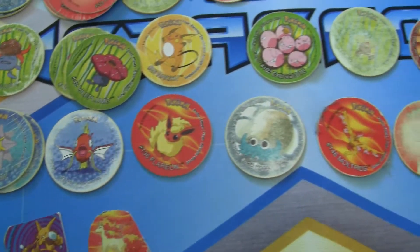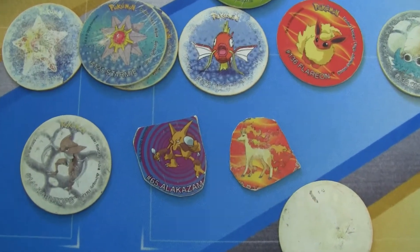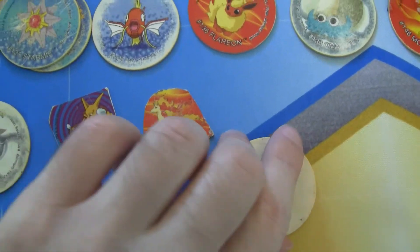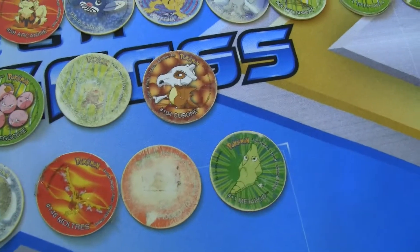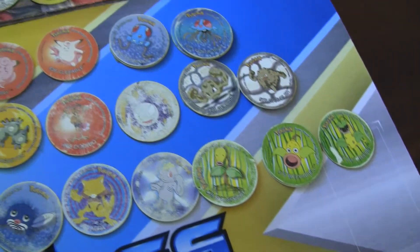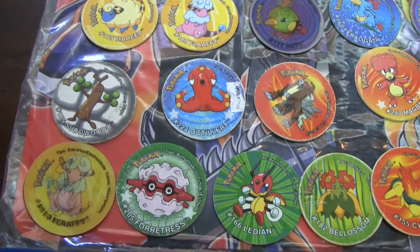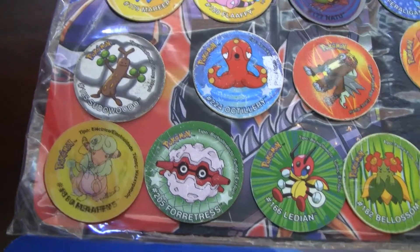These are some of the Gen 1 ones. I actually couldn't find it, but I think I have Dratini somewhere too. Dratini was my first one, which is why I really like the Dragonite line — pseudo legendaries. I thought it was really special. There was only one Dragon-type Pokemon line in the first generation and I got that. It was my first Pog I ever got. My brother got a Dragonair.